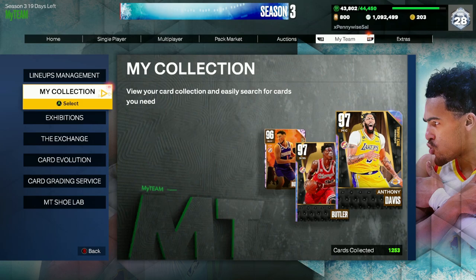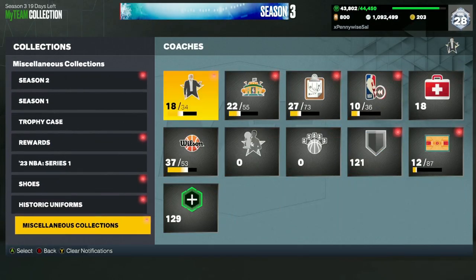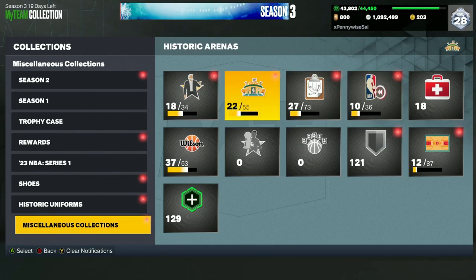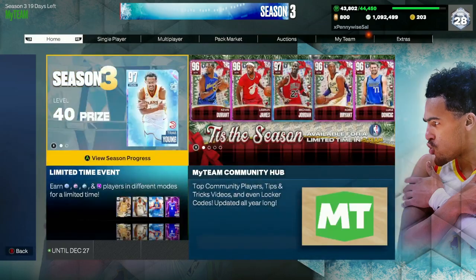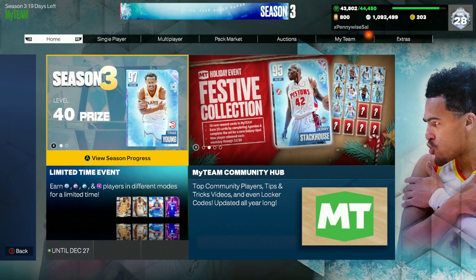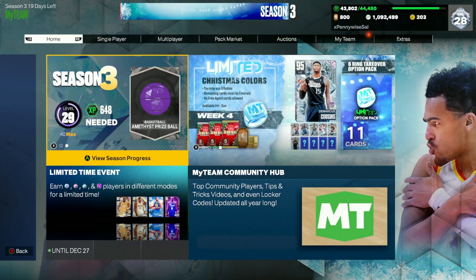The lineup I'd build is Fultz at the one, Cooper at the two, Jerry Stackhouse at the three, Mike Miller or Pokusewski at the four, and Deandre Ayton at the five — a great starting five. Quick selling historic logos, playbooks, arenas, basketballs, and court floors is a great way to make quick MT. That's pretty much it for how to start My Team. Drop any questions in the comments, subscribe, turn on post notifications, and I'll catch you in the next one.